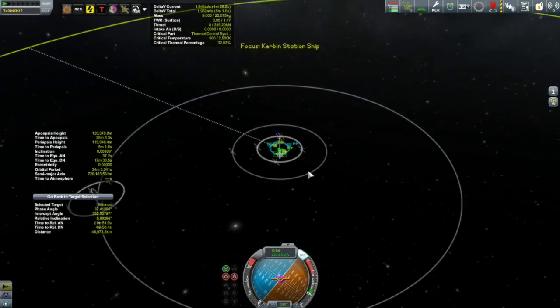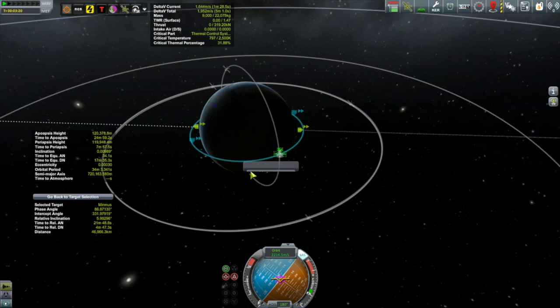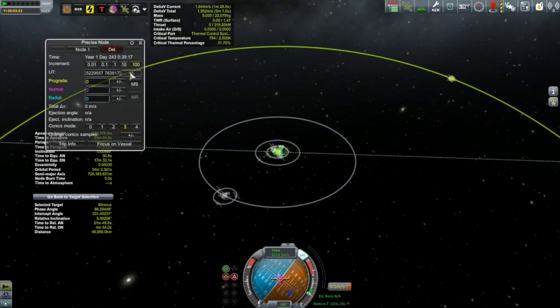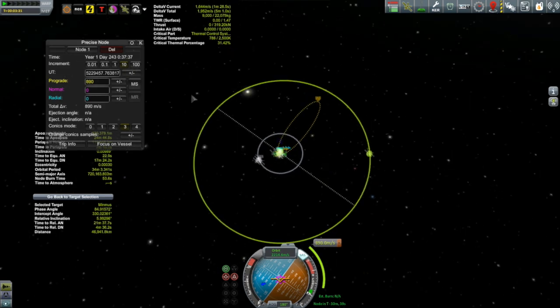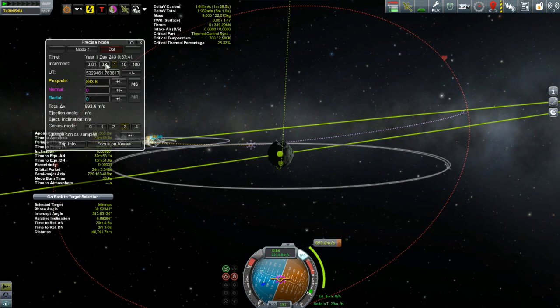You've seen me do transfers to Minmus before, but what's a little different this time is that my orbit around Kerbin has an inclination of zero, because I was docked with the space station. Minmus of course has an inclination of six degrees. Normally I like to launch into the inclination I want to transfer to, but that wasn't an option this time. The thing to do is not to change inclination in low Kerbin orbit — I've mentioned that before — that is a very expensive thing to do.